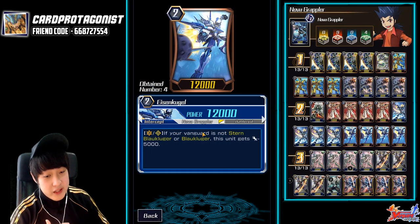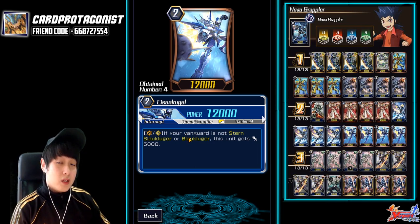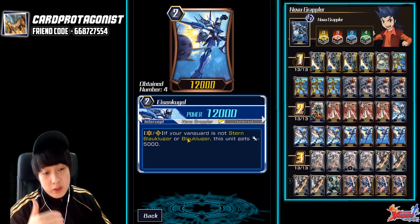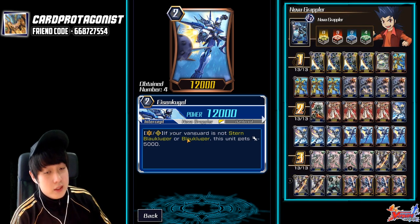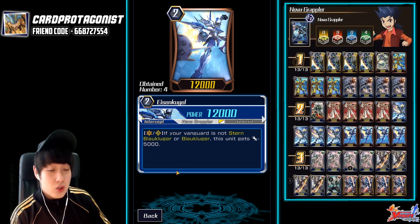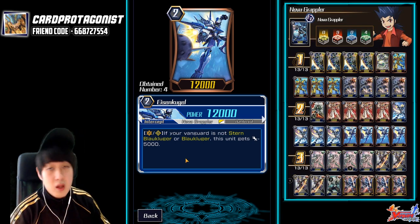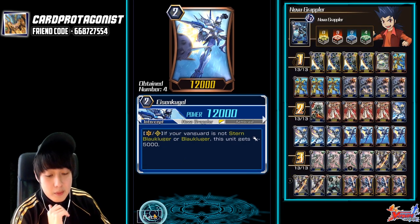One of my favourite cards is the 12k Eisen Kugel. If the booster is not a Blau, it gets a minus 5k — a very weak 7k base, similar to Lava Arm Dragon. So fortunately this deck is super consistent since you'll be able to search out a grade 3, so this won't be a problem. It's a 12k beat stick and your opponent must have a unit above 12k to kill it — your opponent can't solo this guy easily. He has to be boosted in order to kill this interceptor.